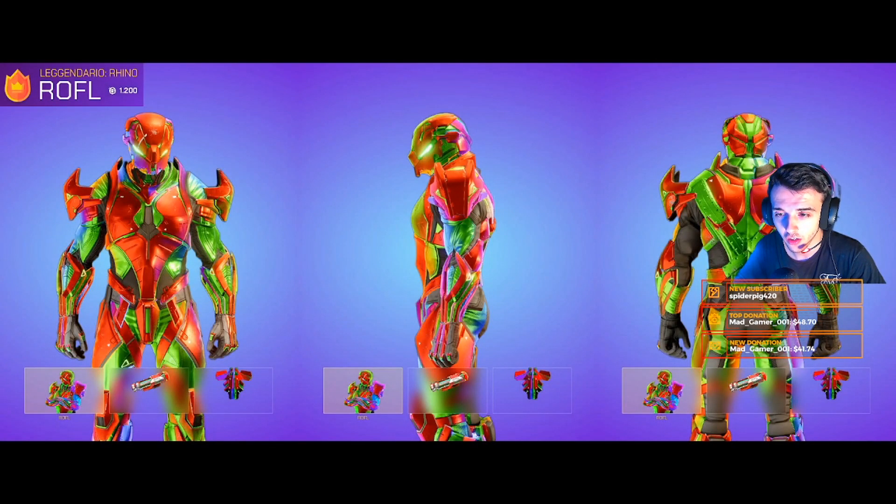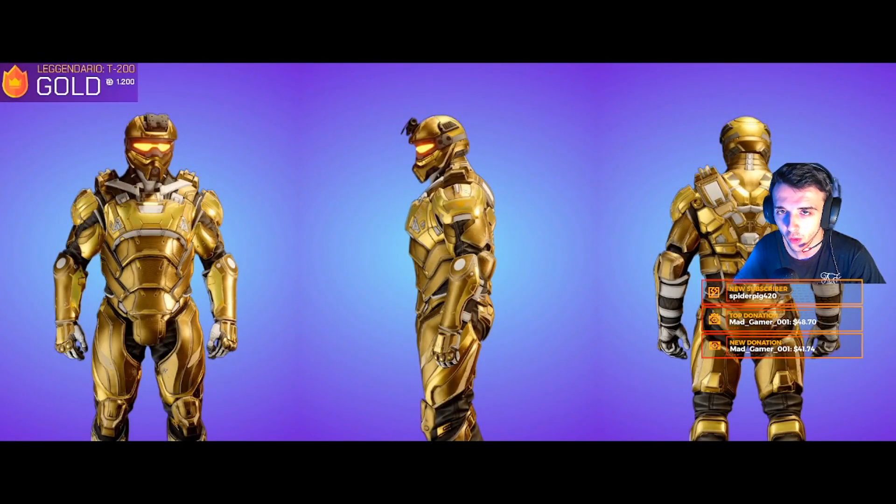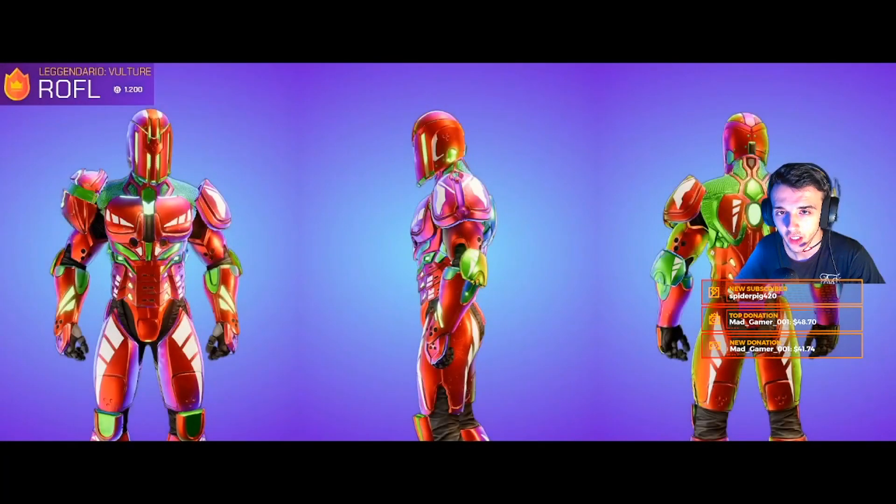We've got a multi-colored skittle-looking skin — kind of fire, actually a mad skin, colorful as hell. Then we've got another gold-looking turtle skin — literally looks crazy, I like his armor, it looks mad. Then we've got a full gold T200 skin — absolute fire. I don't like the blue standard one, he looks a bit ugly, but the gold one looks ten times better. Then we've got another multi-colored skin again — a crazy skittle-looking guy.